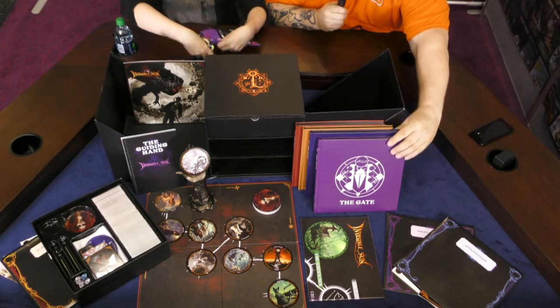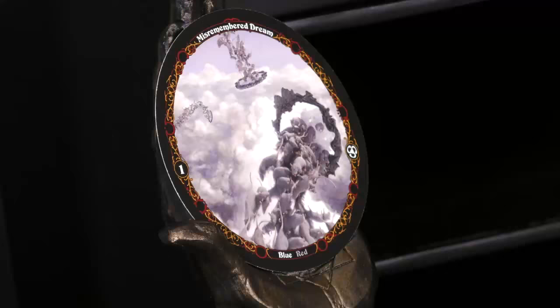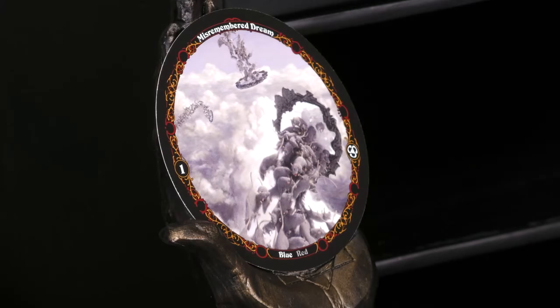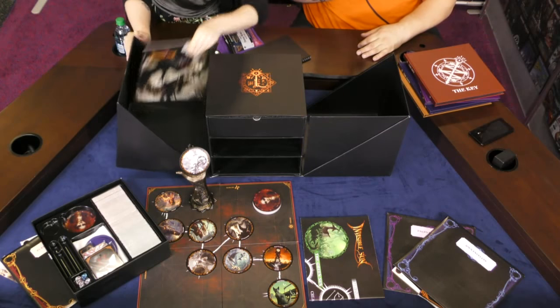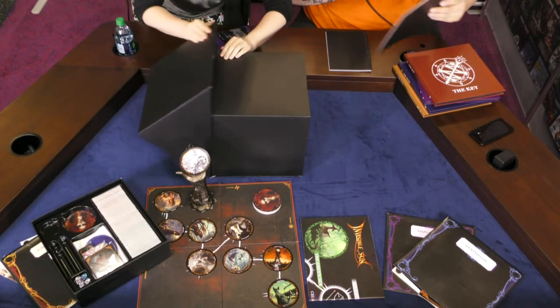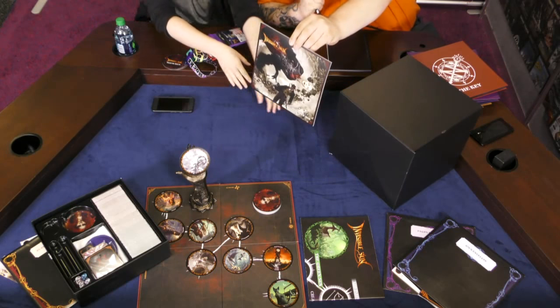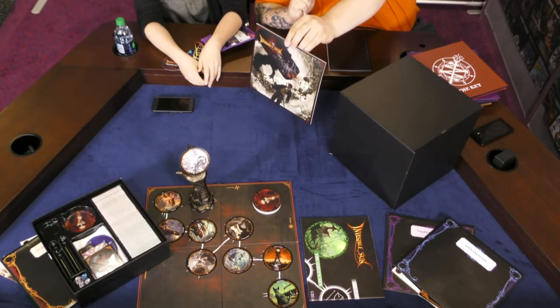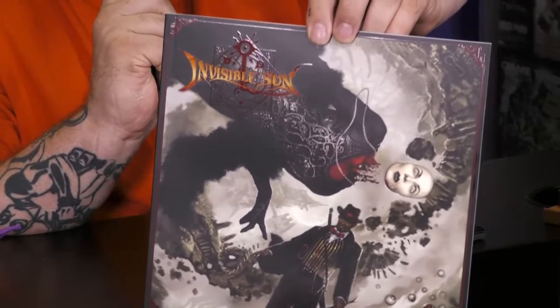Let's move the box out of the way here. These books are great — they're hefty. So we'll put the black cube away. Another book — look at the artwork on here, everybody. This artwork is amazing. As all Monte Cook games have been known to be, just filled with amazing artwork — not just this, but Numenera and Gods of the Fall. Amazing artwork.